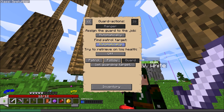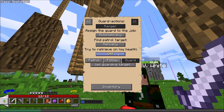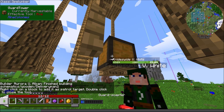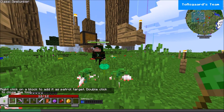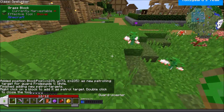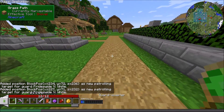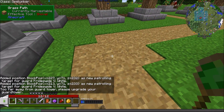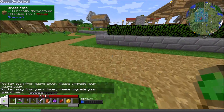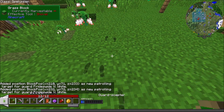We're going to set it to manual, try to retrieve on low health, and set her to patrol. We're going to set her patrol positions - starting right here, then coming to here, here, here, and back to in here. However, I'm too far away from the guard tower at some points. Now we just need to supply her with a bow - you don't have to give her arrows, that's handled by the tower level.